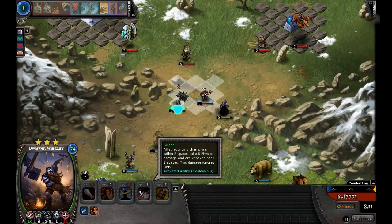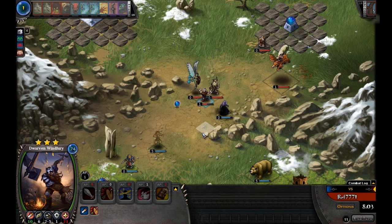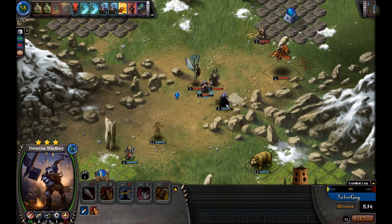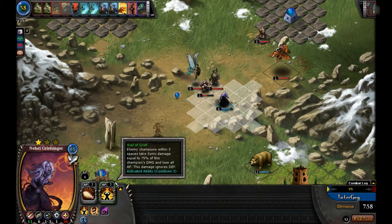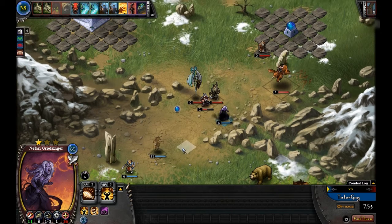When we end turn, she's going to do the 6 sonic damage plus the 2 from Nightblade. The computer uses his sweep ability to push us away and kills off the tree sapling. But not to worry — we've got some runes coming up. The Well of Grief ability: enemy champions within 3 spaces take sonic damage equal to 75% of the champion's damage and lose all AP. So if you want to keep an enemy from attacking twice, you could use that.